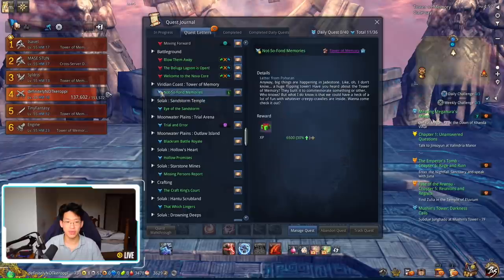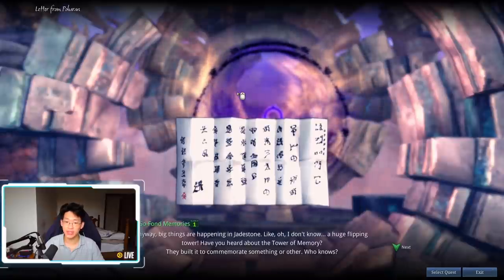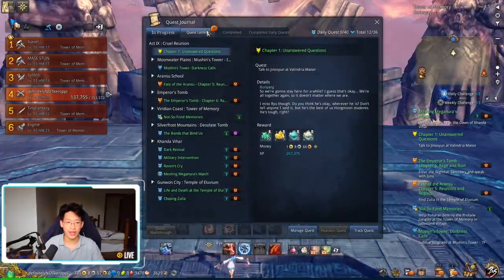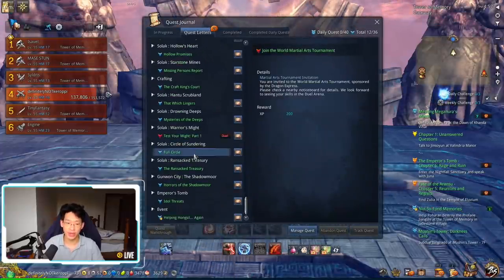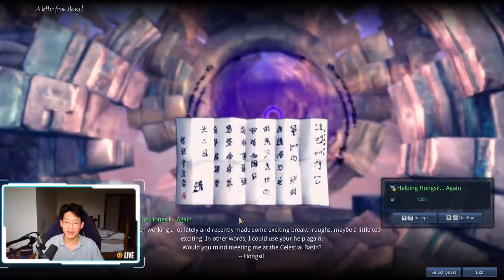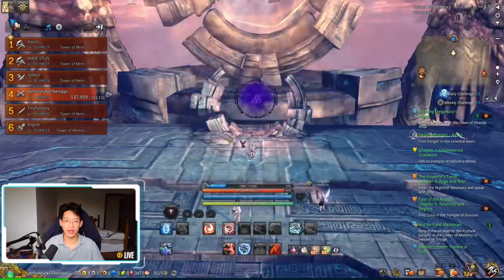First of all, you press quest letters and open 'Not So Fond Memories'. Make sure to read this letter every single day or else you won't get the reward. While it's open, I also read the 'Helping with Hansil Again' letter. So I read that letter and then I go in.